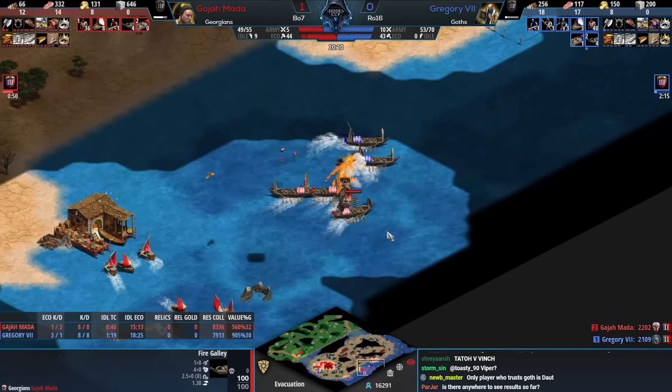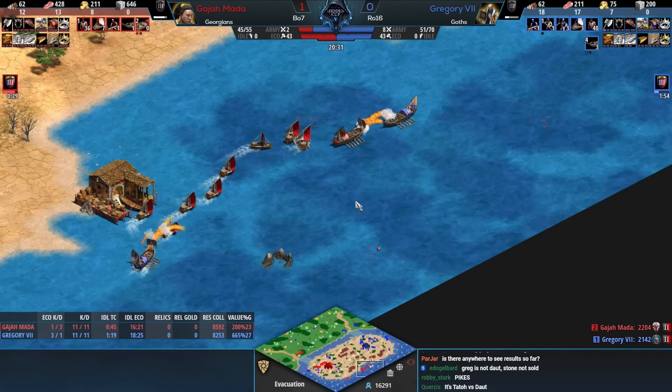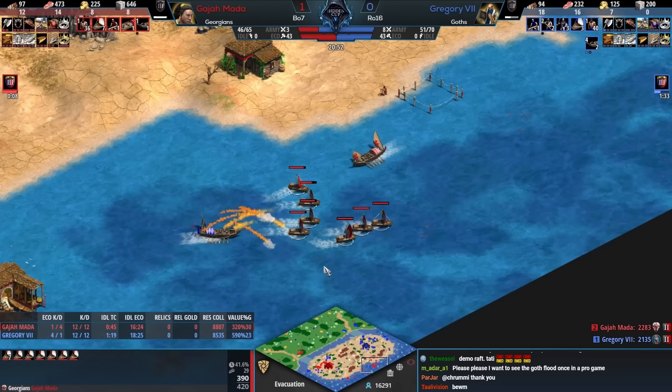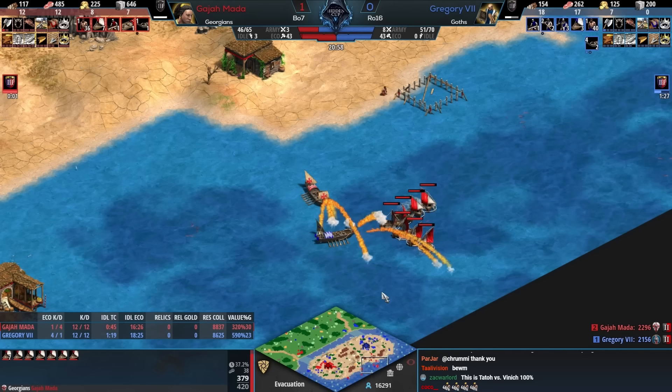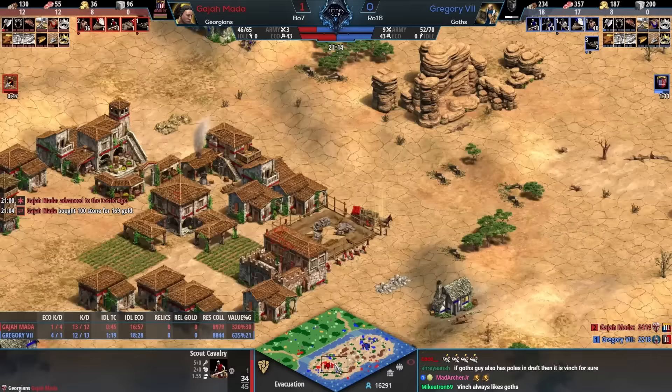As far as stopping that goes with Goths, you can spam a lot of cheap pikemen, but if you're getting to the point of a lot of Monaspa on the field running all over the place it's going to be tough. Good demo there from Gregory — this is a big moment. Gajamata was maybe going to defend, but Gajamata gets distracted and won't necessarily lose every fishing ship but certainly could lose a couple.